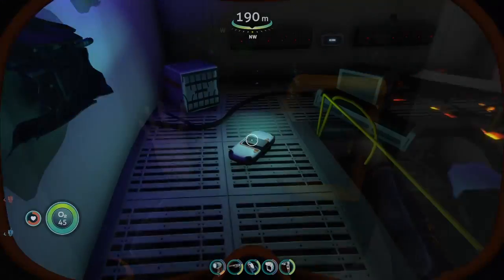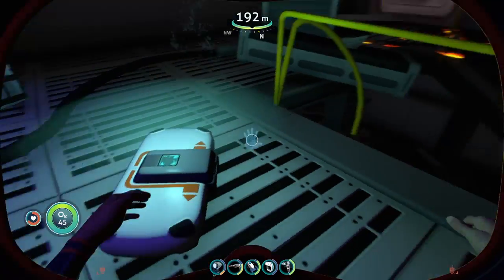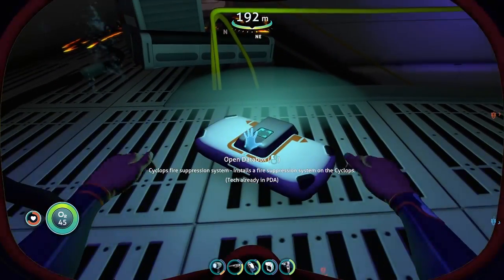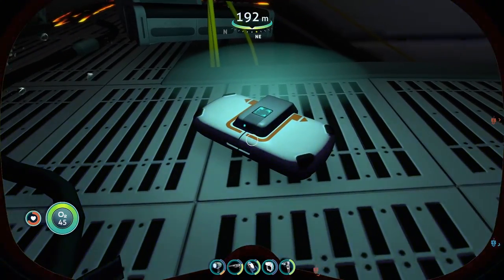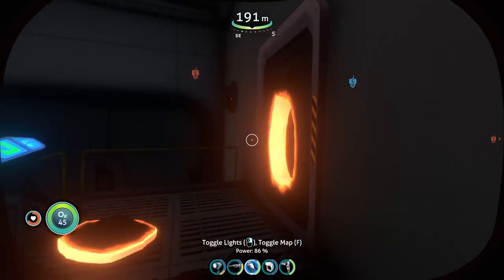Inside the wreck — there it is! We got the fire suppression data box. Mine was inside; yours may spawn outside or in that other room we were just in. As you can see it can spawn there. Let's go to the next spot.